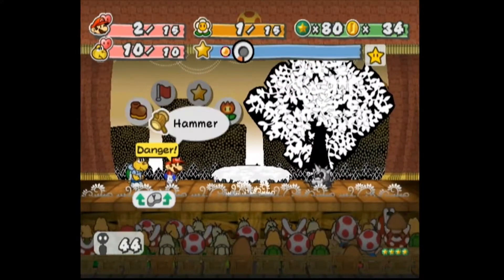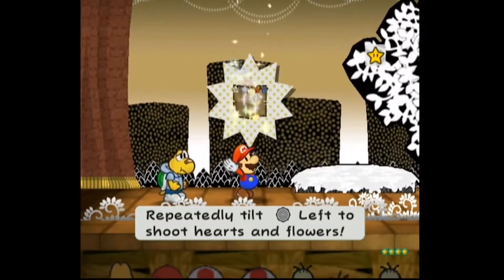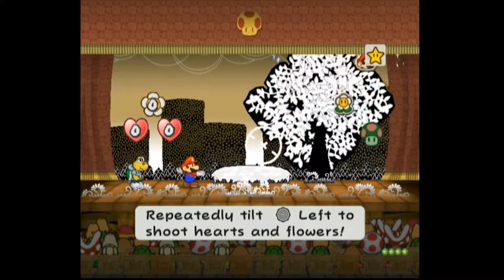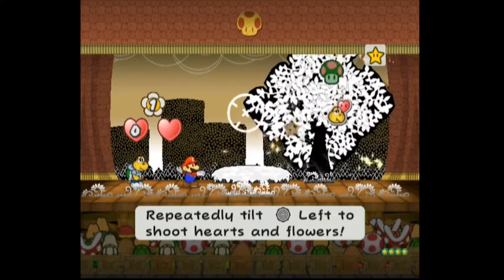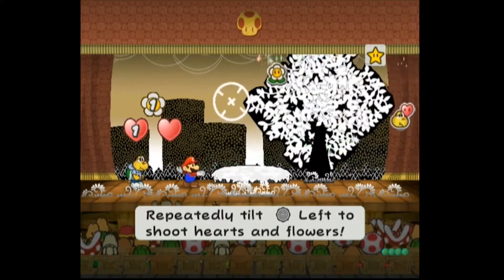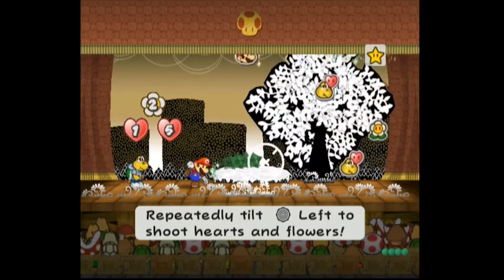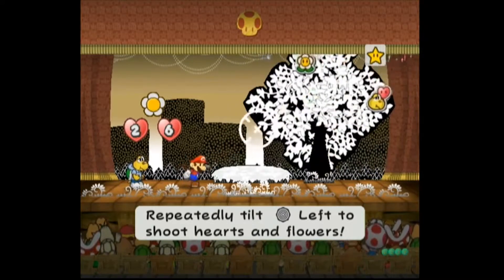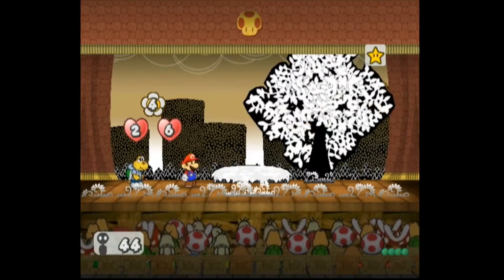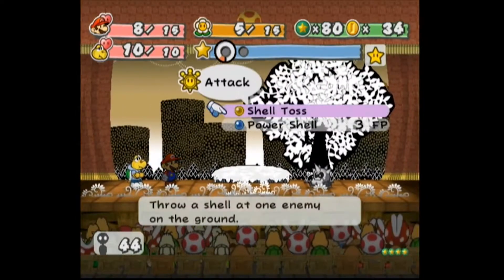This is as good a time as any — Sweet Treat, do not fail me! Four HP for Mario, and five! That's a decent amount of health restored for Mario. That helps with bouncing back. I can't have Koops attack the cleft, so I guess I'm just going to swap with Goombella. I think I'm just going to use the Power Smash — that's really all that's needed to take out the cleft.